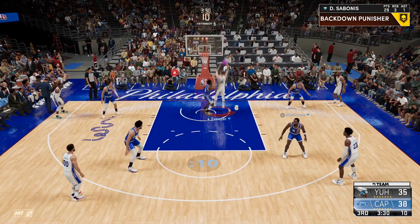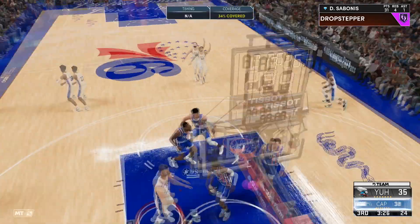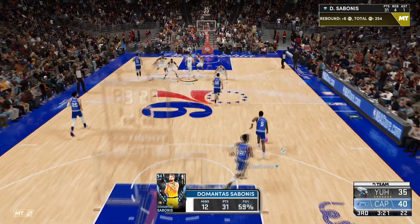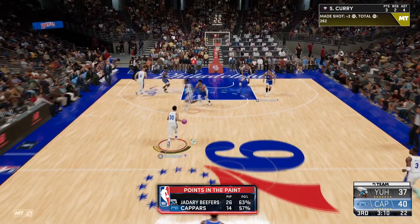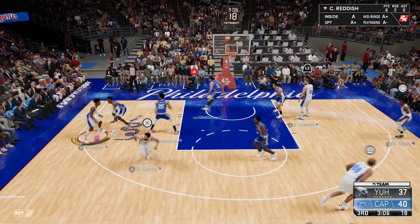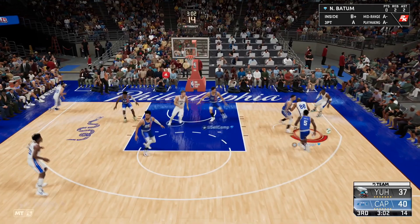We have a beautiful mismatch in the paint on Cam Reddish. Giving us the board, back up — it's going in. Cam Reddish just can't guard Sabonis in the paint — 31 and 4, love to see it. He's still full court pressing without a single steal, still running the two-three zone despite not getting anything with it. There's an open Batum but he walks way too far down.